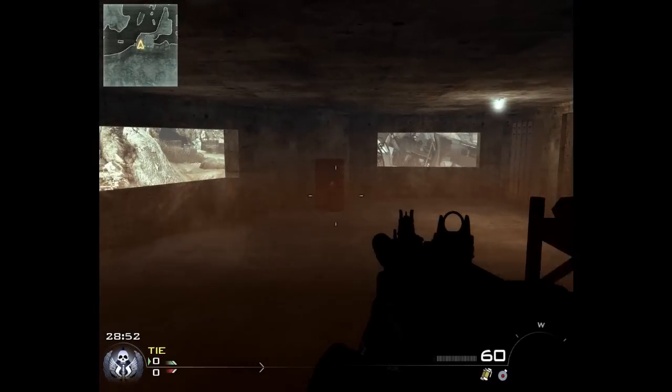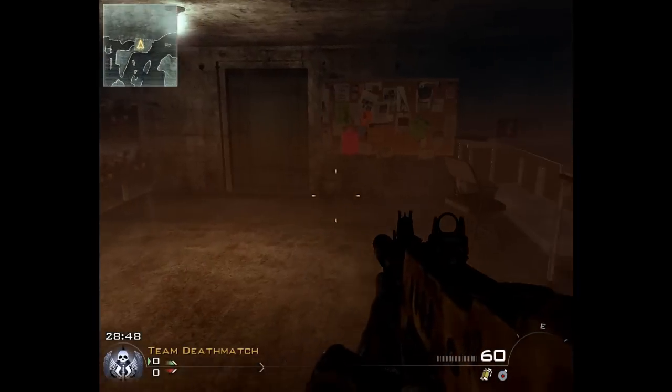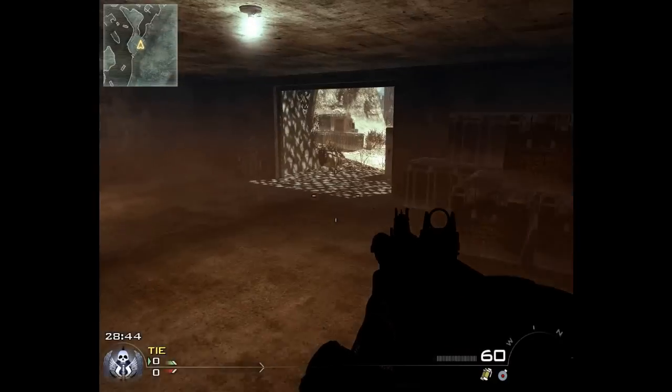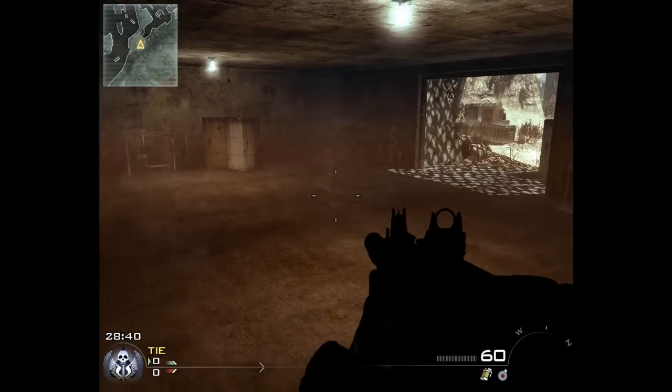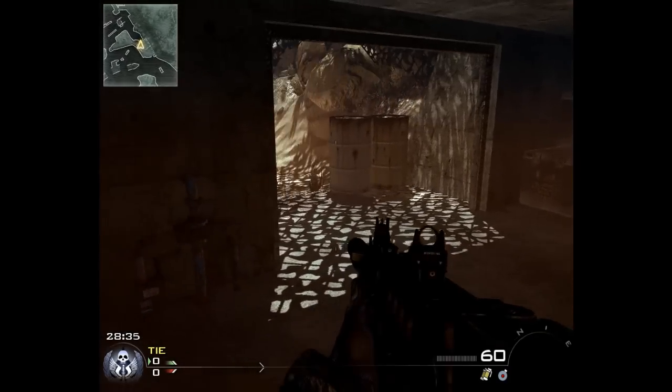There's an exploding barrel in there — you might want to take care of that before finding yourself blown up to pieces. The second part of the bunker is at the back, just a big room. You'll see a lot of people squatting and camping it out in these locations. Be mindful of that as you go in.